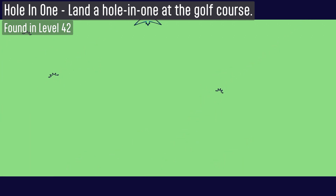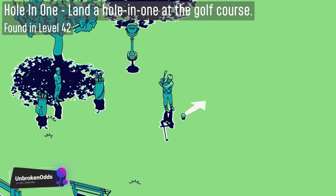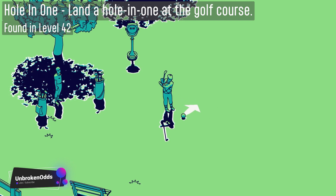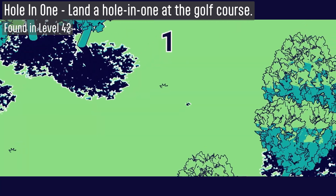That gives you a really good idea of where to angle it. Then just try and hit the ball as hard as possible when the arrow is as large as possible. If you miss, you can just hit restart level, so it's quick and easy to retry. Just keep trying and you'll get it in a few tries.